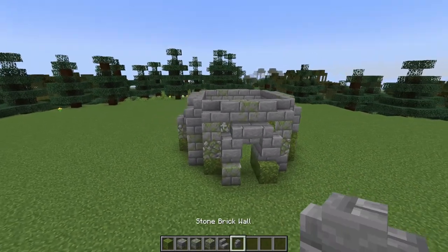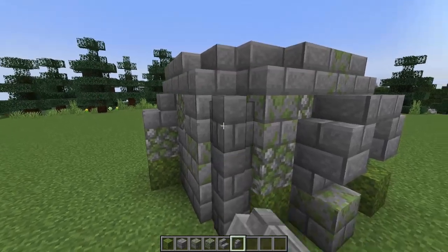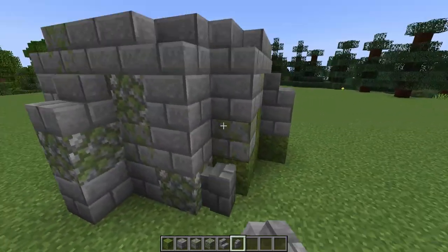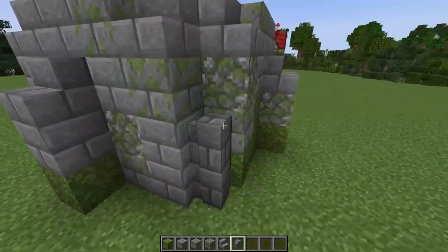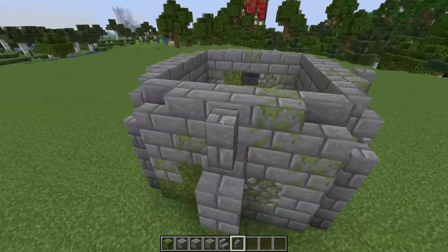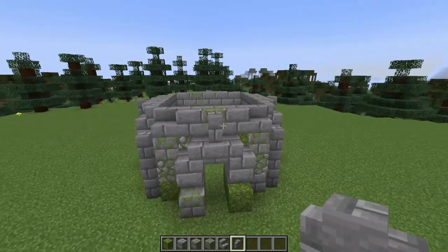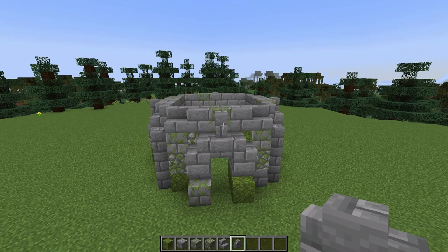I'll then take some stone brick walls and build three high in each corner — one, two, three. You can see the walls are now a total of four blocks high. I'll also place walls on top of each of these stairs as well as above the doorway. And that's how the base of the build should look.